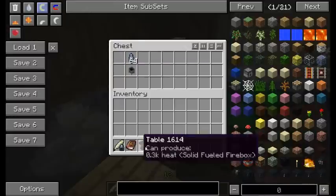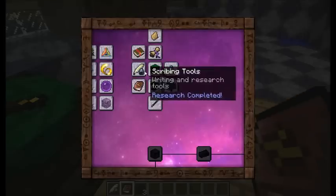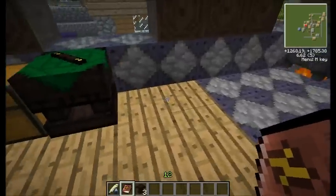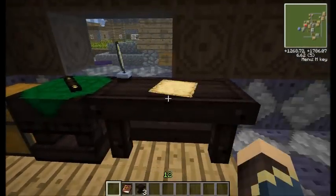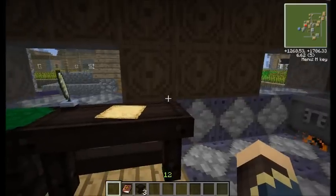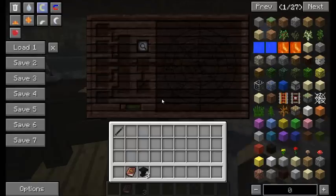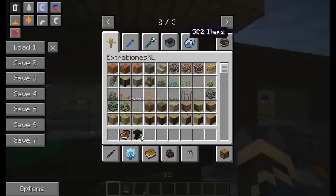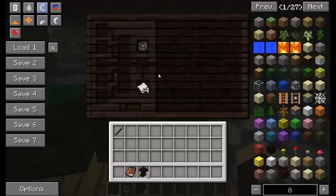You also need to make a research table, which will be acquired by getting scribing tools — made out of a glass bottle, a feather, and an ink sack. By placing two tables and right-clicking with your scribing tools, that turns it into a research desk. This brings me to the next thing you're going to need for quite a bit of Thaumcraft: you're going to need to go out and find some reeds, because you need paper. I think you actually need only one stack of paper at most.